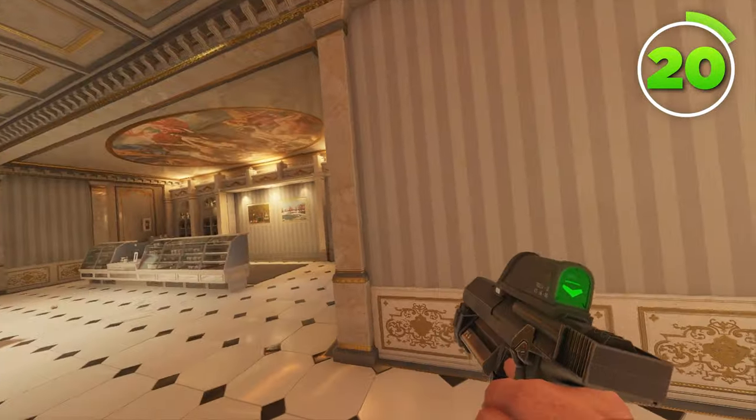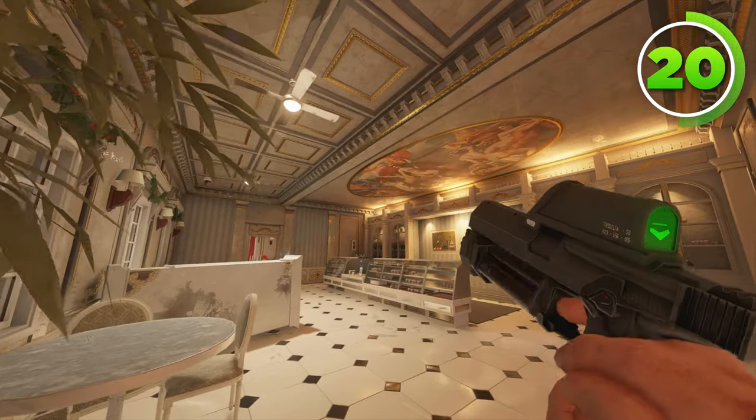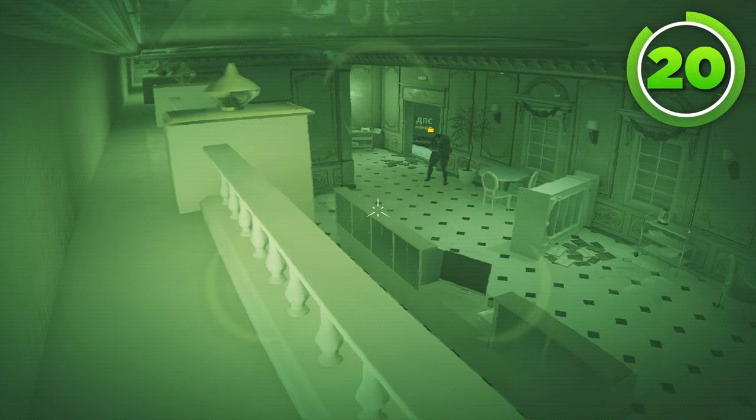Another great, useful Zero camera for Bakery is the one that goes above the Bakery shelves, just like this. This camera can see all of Bakery. Enough said, it's a great camera.